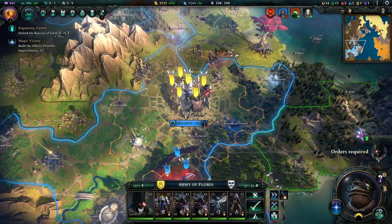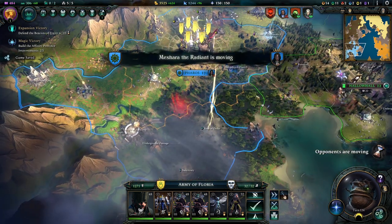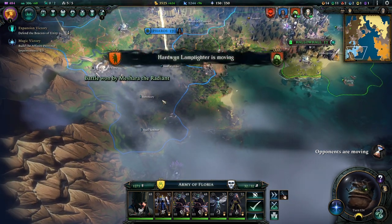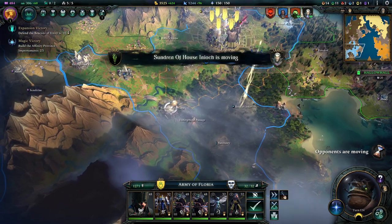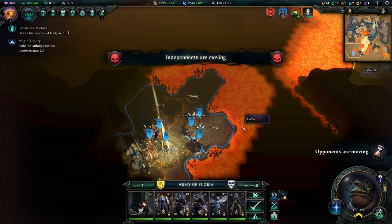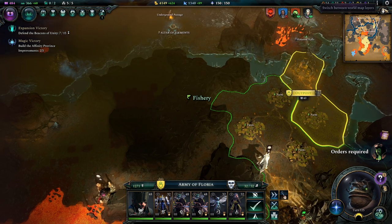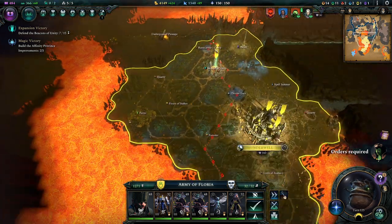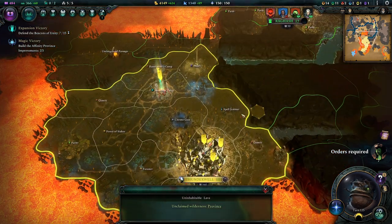Better safe than sorry, right? So we're not doing anything else - we're just going to end the turn here. It's three turns now - whatever they do, I don't know what they're doing. They won a battle down here just now and went underground to this city. I'm not sure if they can transfer what their capital is now that I'm sieging it - I really don't know.